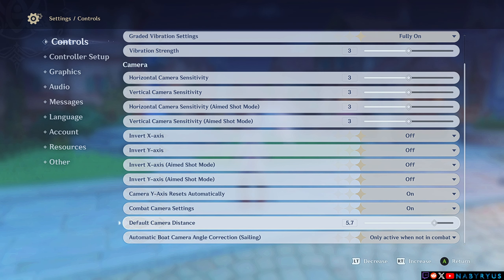The next thing is optional. In the controls tab you can increase the default distance camera setting. This will give you a bigger field of view while walking around.